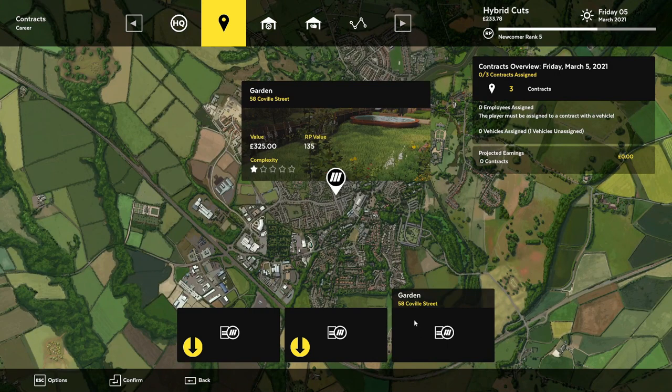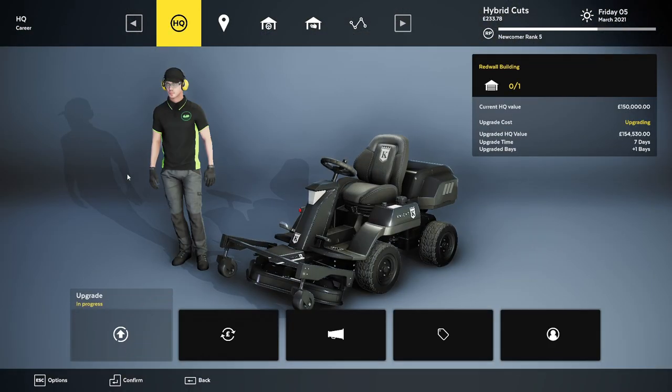Thankfully I finished that mission, so now I'm gonna go and do 58 Coville Street. Its complexity is one, which means I'm just cutting grass, and it looks like there's a swimming pool there as well. Fantastic - we're gonna get paid 325 skidoodles for this one.